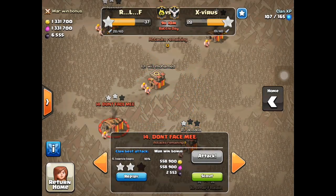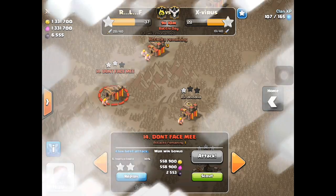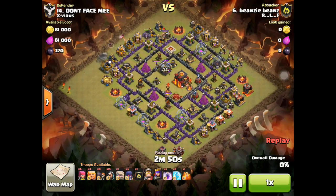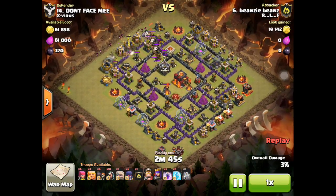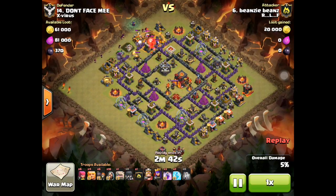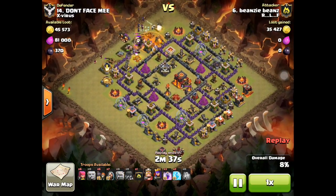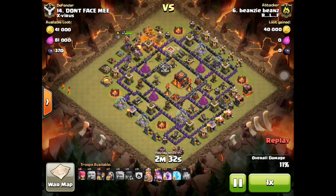Hey guys, this is Richard from Clash with RLF and today I'm going to talk about strategy. When I was at Town Hall 9 I followed Nightly Gaming and he said the most important thing is to start from one side. You can see in a rush Town Hall 10 you start from one side, clear out the base, and the Town Hall is situated in an area where you know by the time you get the Town Hall you will get the 50.